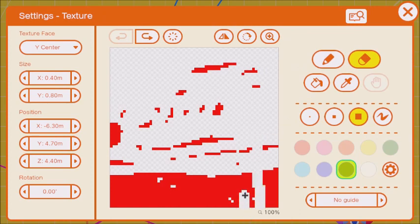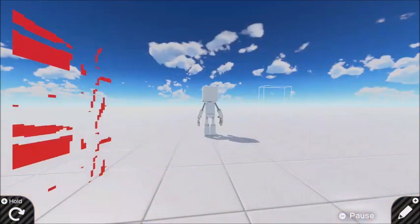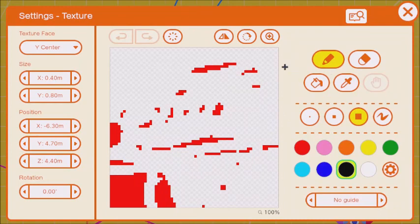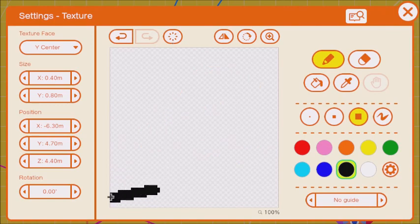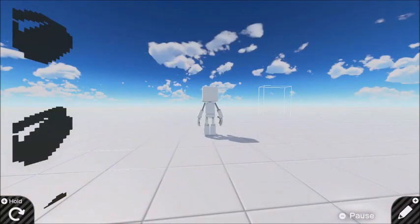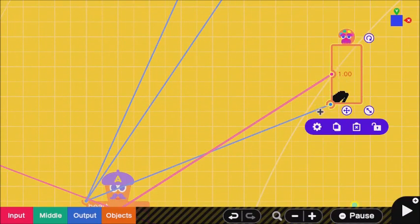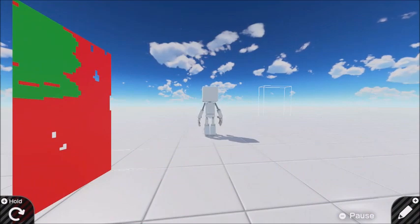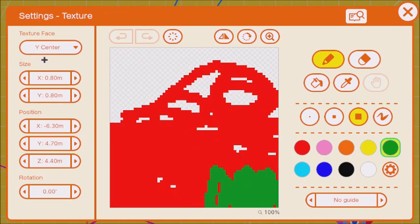Copy my size settings exactly if you want to make it this easy. You can probably see just how easy I've made this. Clear it real quick and draw a line just to double-check where this is. You can probably see that this is the most difficult part. The green area is where you're going to want to put your health bars. Change the size of the texture settings to this size and have it on Y center instead.